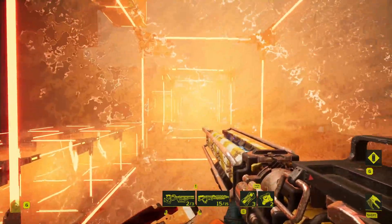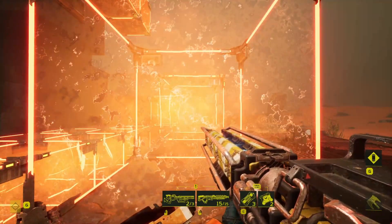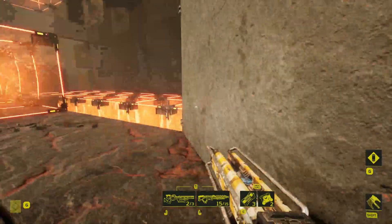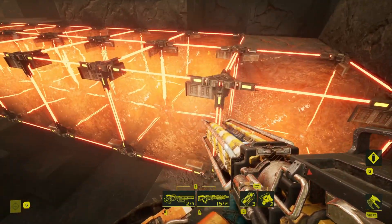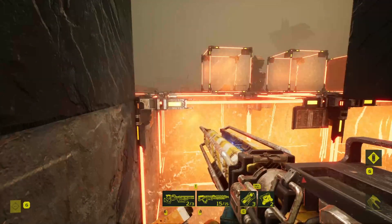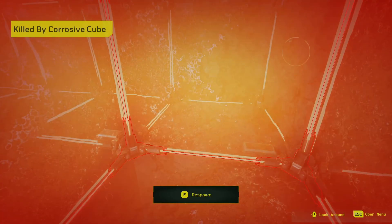However, if the two corrosive cubes are adjacent and you try and grapple through, you will still die. If I grapple straight to the wall through a single cube with a gap, I survive just fine. But if I try and grapple straight through two adjacent corrosive cubes, I will still die trying to go through there.